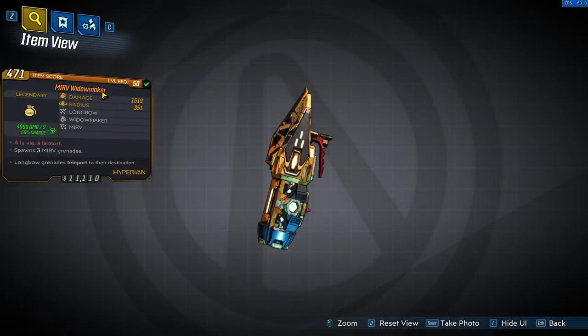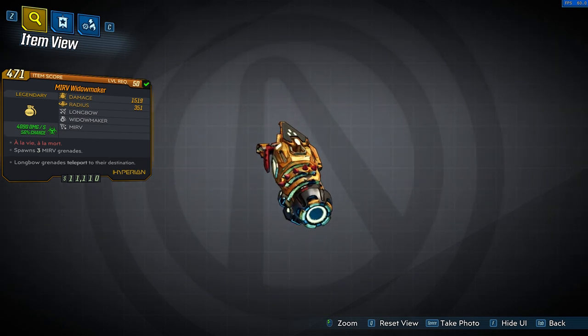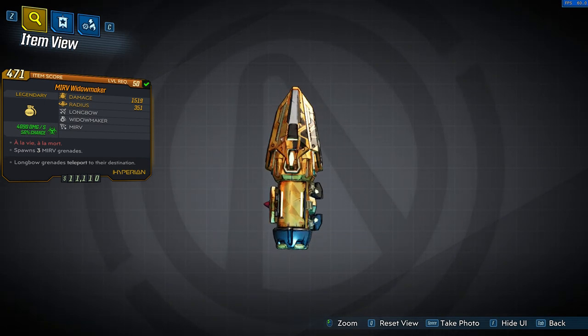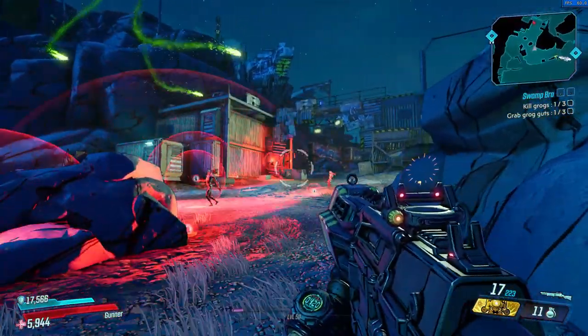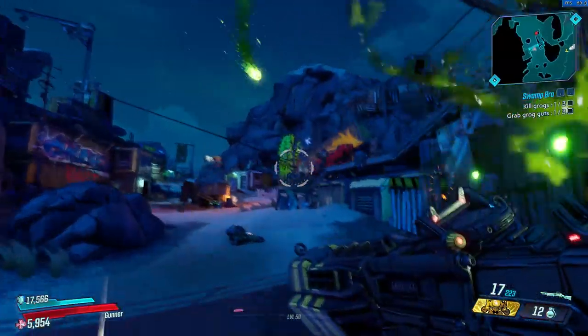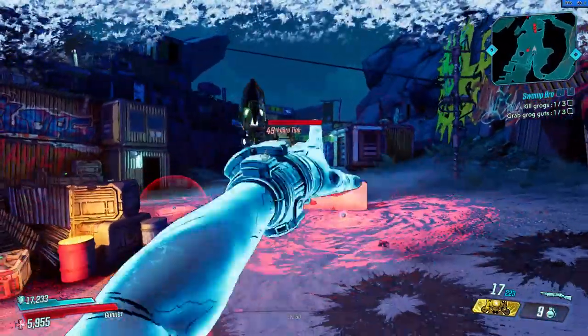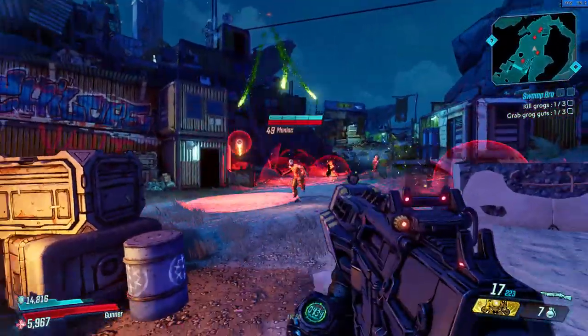The very last legendary grenade of part 2 is the Widowmaker — a reference to an Overwatch character. The red text translates to 'for better or for worse' in English. The grenade creates a landmine on impact, and my mirv version creates three landmines. When an enemy gets close to them, or after a certain time, they create three homing projectiles that explode on impact. What's not cool is the unbelievably low damage they deal. Cool concept, no damage — makes it pretty bad.